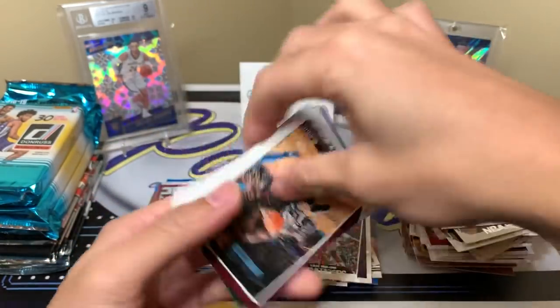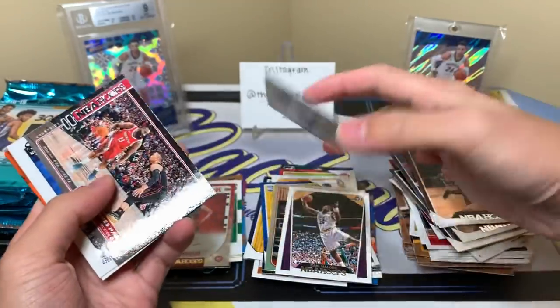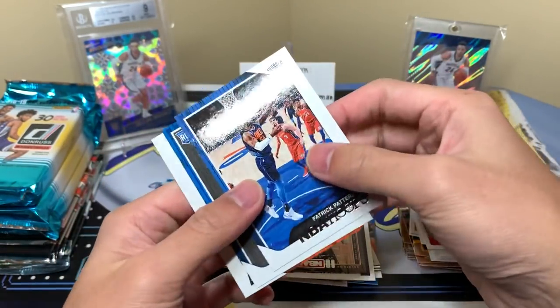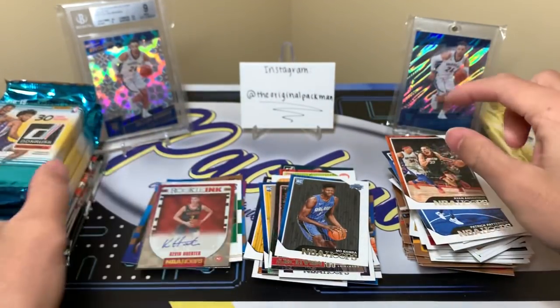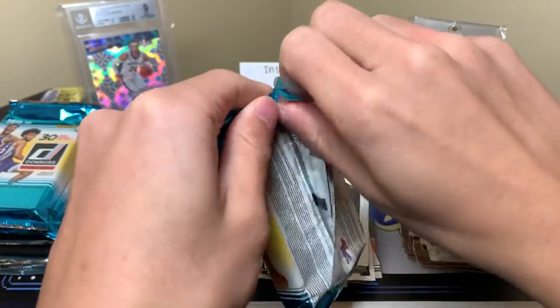Tuan Prince, Ja Morant, Dante, and a Courtside of Harden. Patrick Patterson, Mo Bamba, and Ryan Anderson. Now to the big thick chunky packs — packs of Donruss.